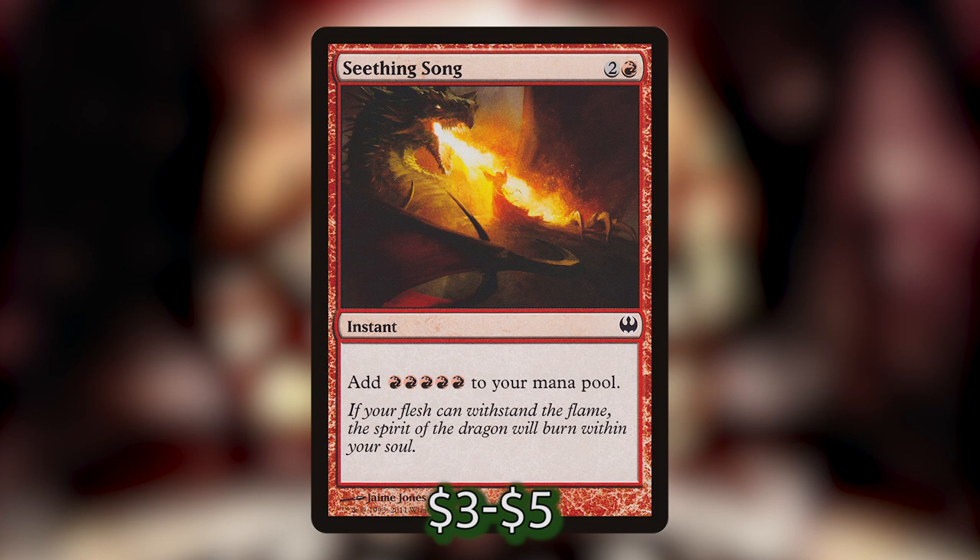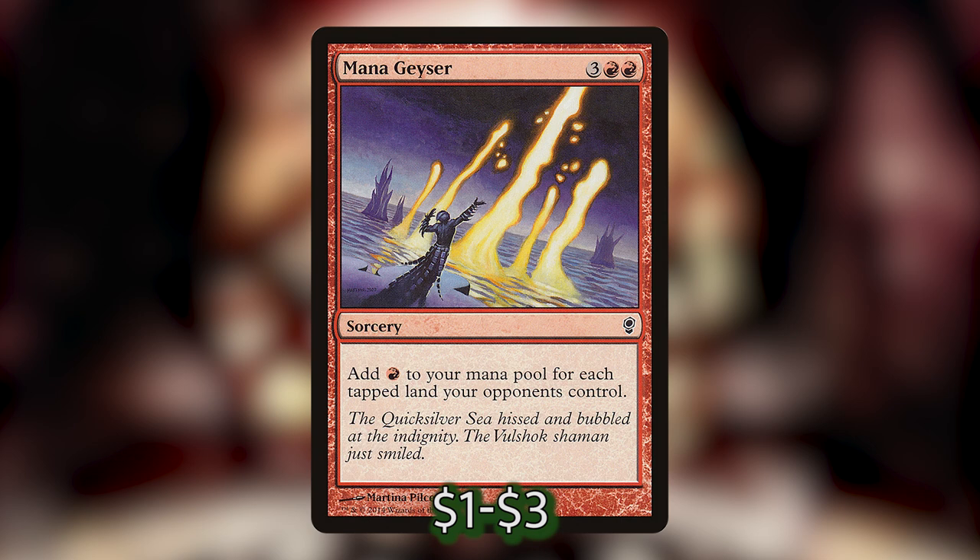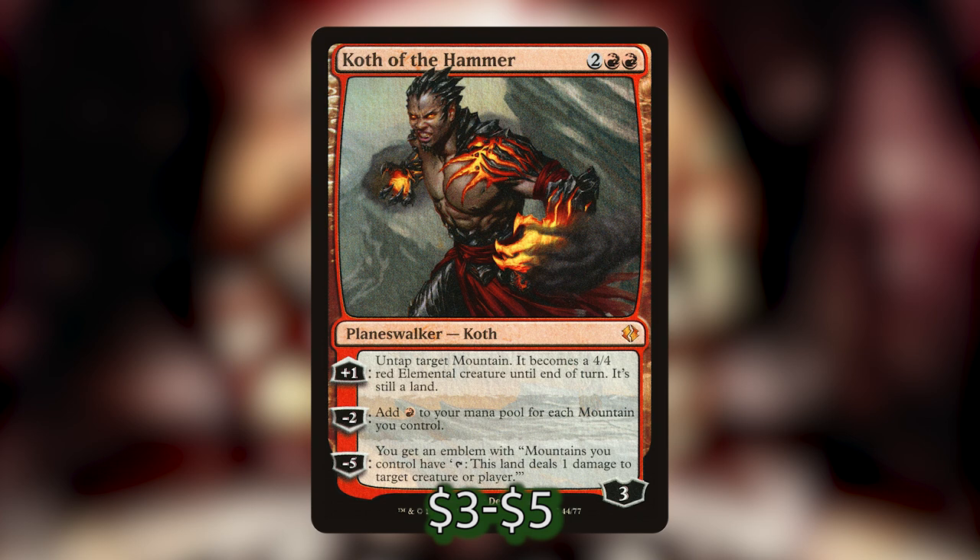For temporary ramp, we have Iron Crag — wait, Seething Song — which costs 2 and a red and is an instant that adds 5 red to your mana pool. Mana Geyser costs 3 and 2 red and adds red to your mana pool for each tapped land your opponents control, so this could potentially be absolutely insane — if all of your opponents are tapped out and each has access to five mana, you're going to get 15 mana out of it. It's fantastic.